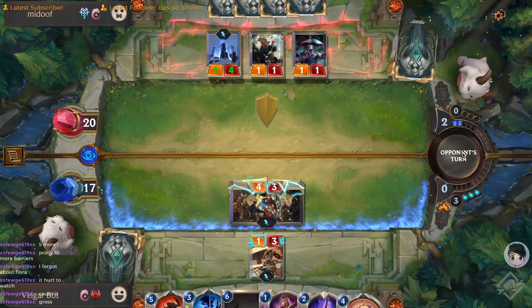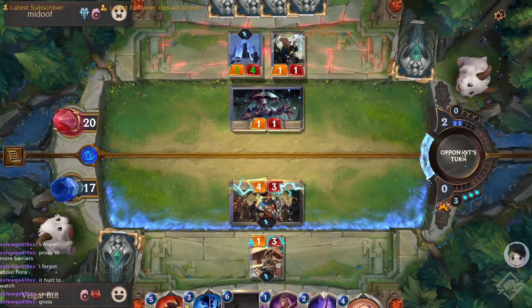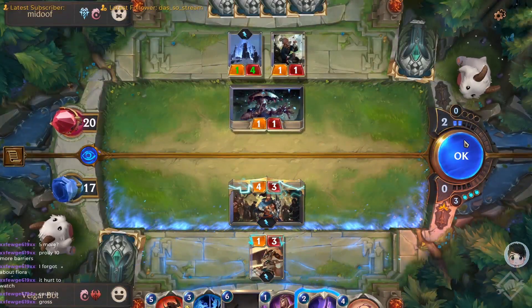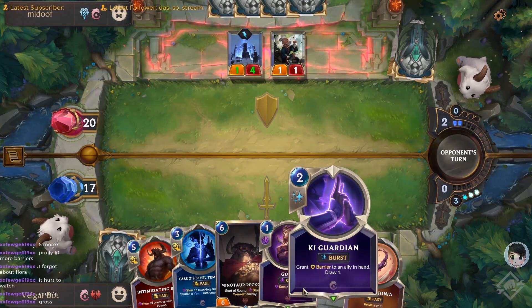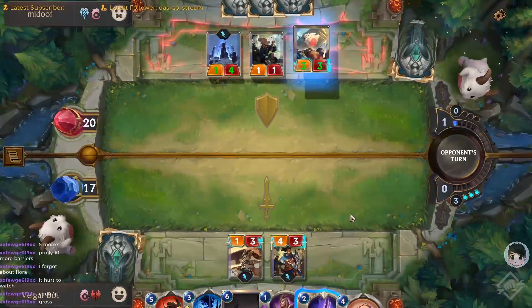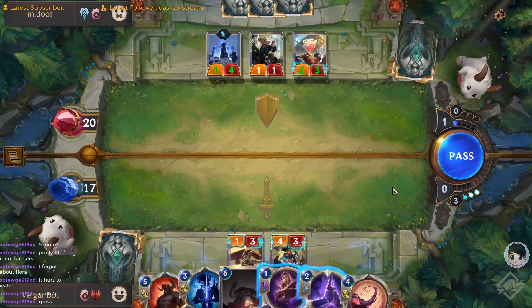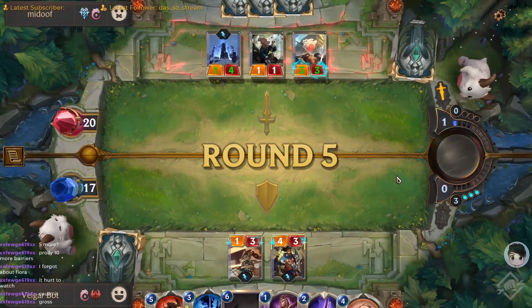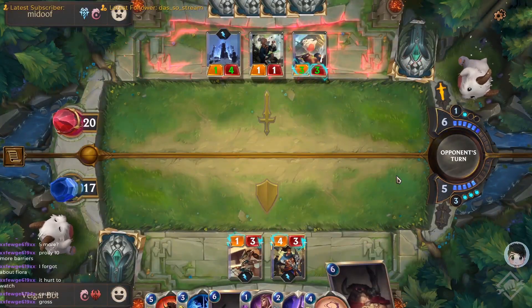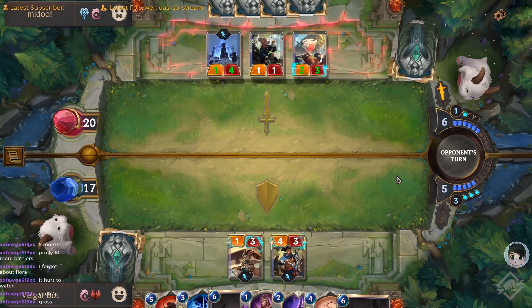Since tempo decks are reactive by nature, they can play both the aggressive role and the control role. You play the aggressive role by knowing exactly when to go all in and spend all your cards and spells to pull ahead. Or you can take the slower role by playing a small threat and then deciding exactly what to react to when your opponent plays cards. Let's look at one of the best examples of a tempo deck - the Yasuo deck.